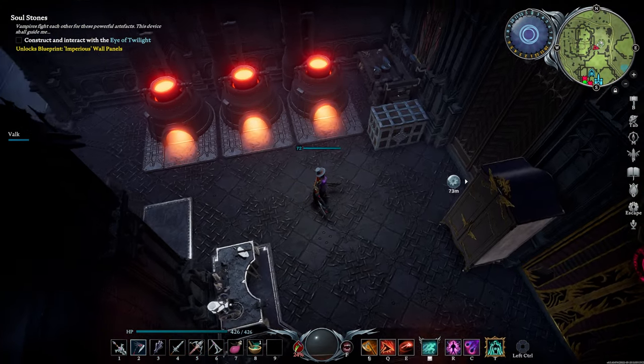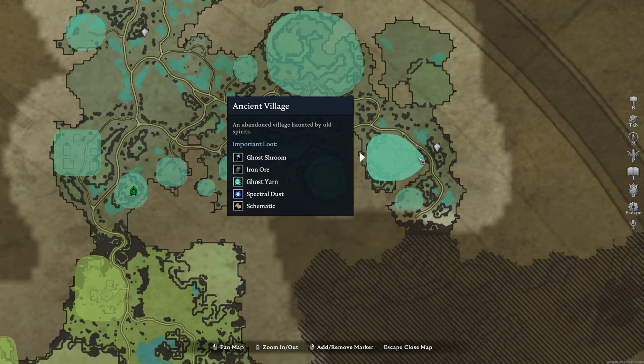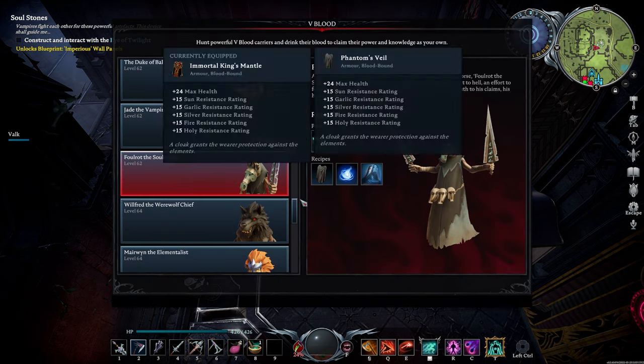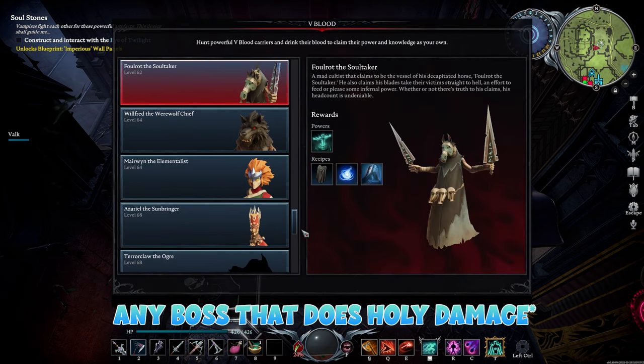Now that you have Rat Form, this is the location you want to be going to — this ancient village here to fight Faltrot. I highly suggest you do this before trying to advance onto any harder bosses like Azrael the Sunbringer, and I'll get to that in a moment.